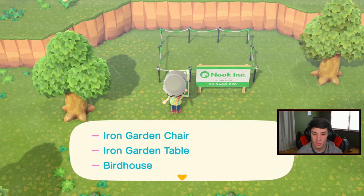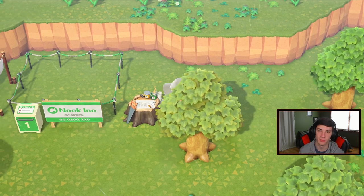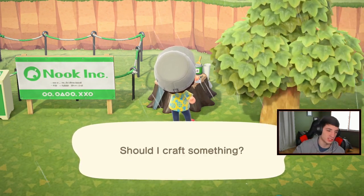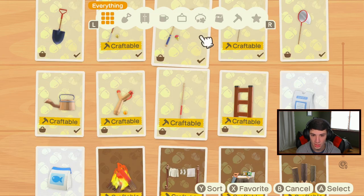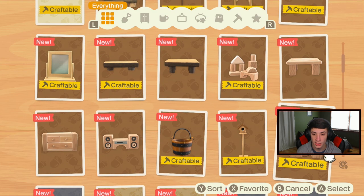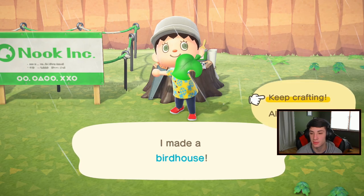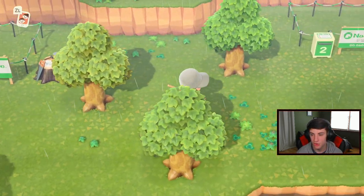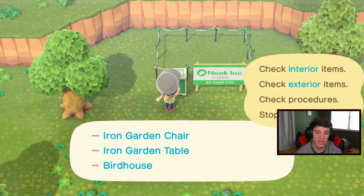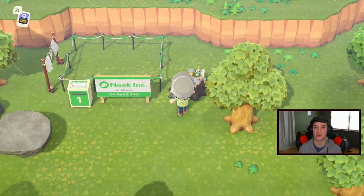We need our ladder so we can finally climb up to the higher regions. Should I craft at Tom Nook's workbench? Let's craft — I don't need to talk to him. Where's that ladder recipe? Ladder right here — craftable. Let's do it, we just need wood. Thank god I stacked up on wood. I always like to have wood — I have some extra in my storage. I made a ladder — that's all we wanted! Let's organize. The ladder isn't usable right now as a regular item in the tool ring — it seems to be a placed item.